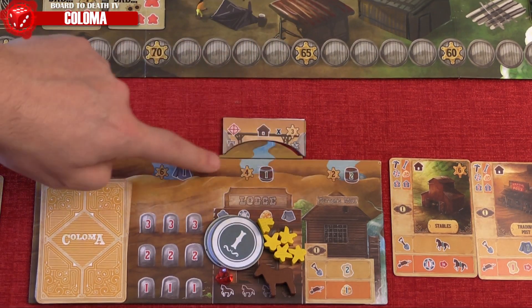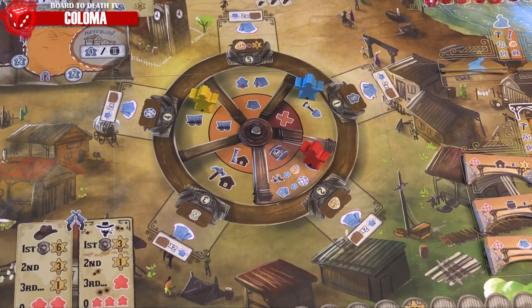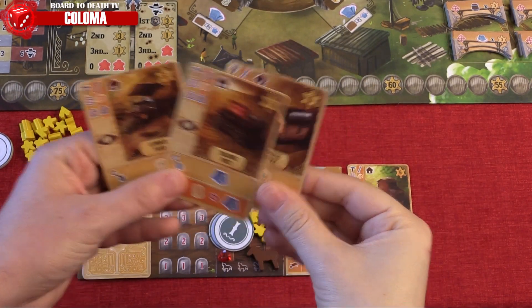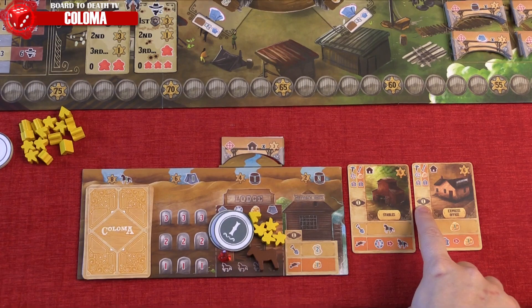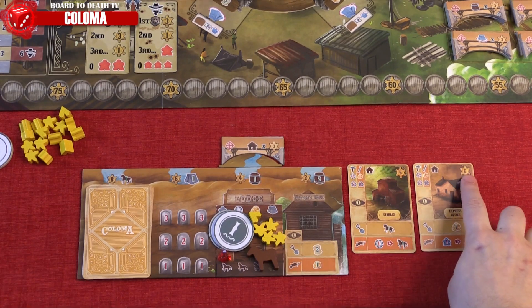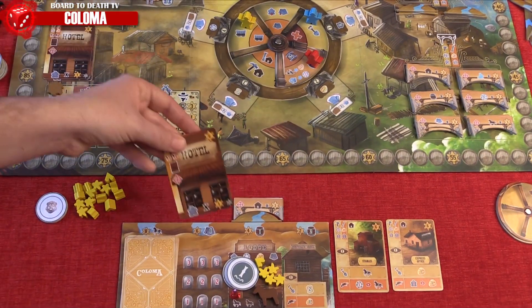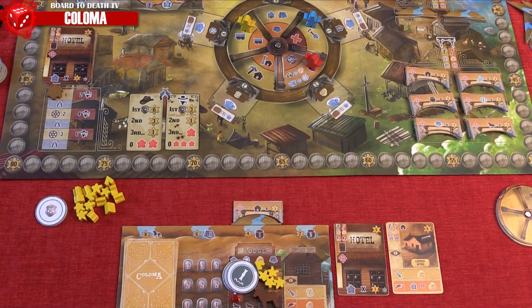Bridges will give you bonuses and victory points at the end of the game. On site 3, you can build buildings and hotels from your hand. The cost is listed there, and once paid, you place the card in your tableau. These give you special abilities if you go to the site number listed on the card. When you build a building, you gain the victory points listed. You can also upgrade a building into a hotel, but you lose that building's ability. Hotels, however, give you up to 6 victory points each depending on how many dudes you have in your lodge at the end of the game.